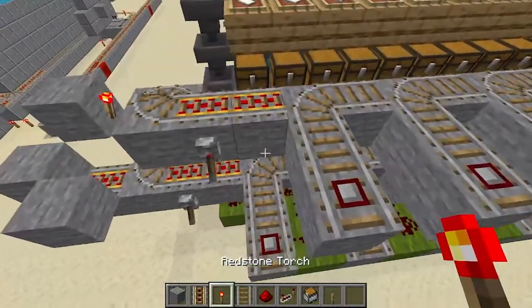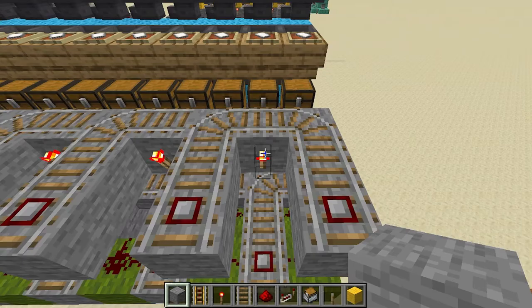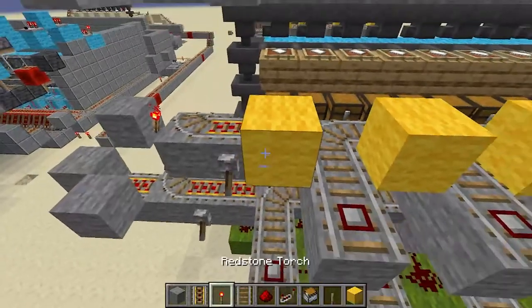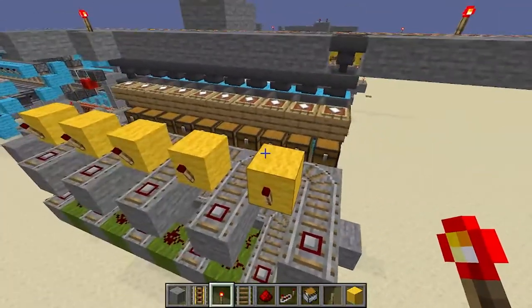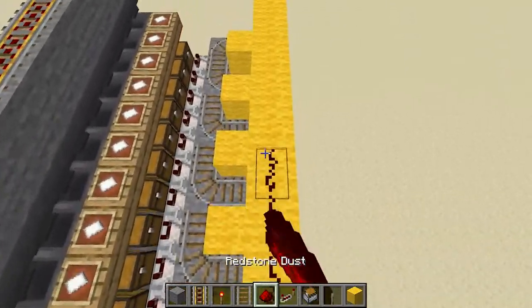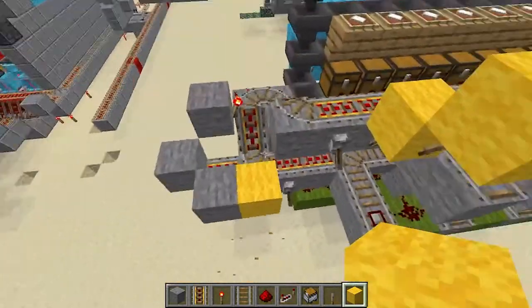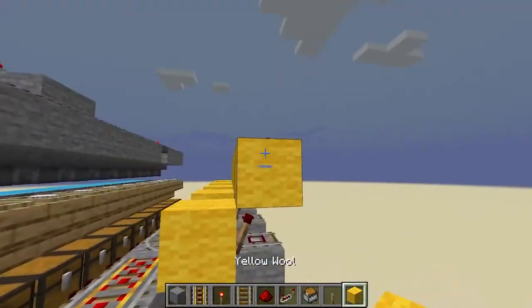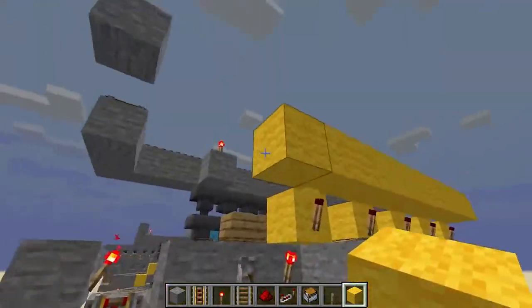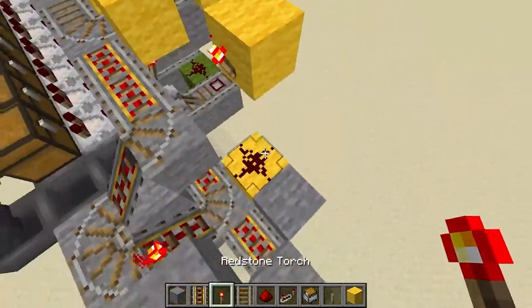We'll use yellow wool to show another circuit. Place a yellow wool block on top of each of these torches, and more torches like that. Then another row like that above it, redstone on top. We're gonna place redstone and replace the block right there with redstone on top. Then extend this — you can do this basically however you want, this is just how I'm doing it.